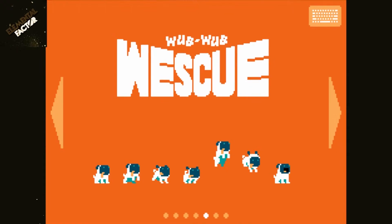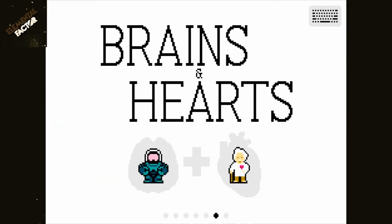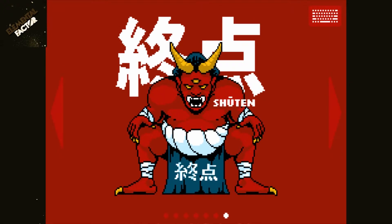Next we have Paradox Lost. We have Wub Wub Wescue, which is a puzzle game where you're trying to rescue your master, who's held by natives — it's very cute and very challenging. Then there's Brains and Hearts, a card game where you're trying to create three in a row, but there's also a way to knock out one of your opponent's cards — it's like dueling, but different. We also have Shuten, which is kind of like Ninja Gaiden — a very interesting game.